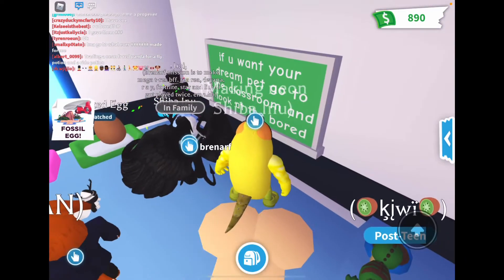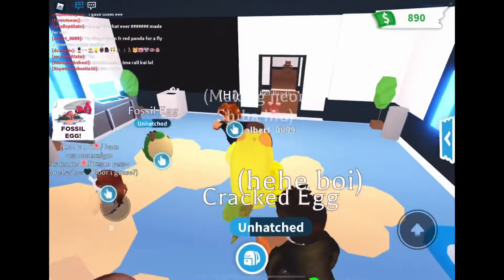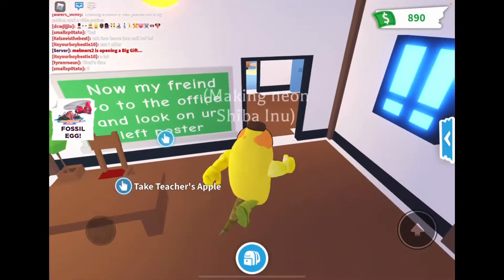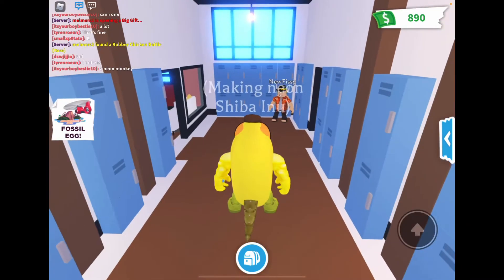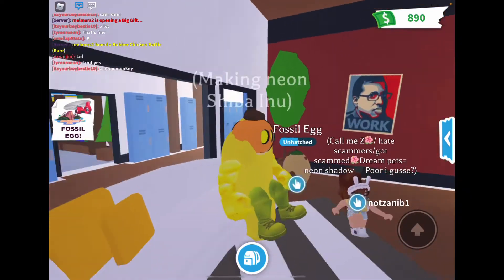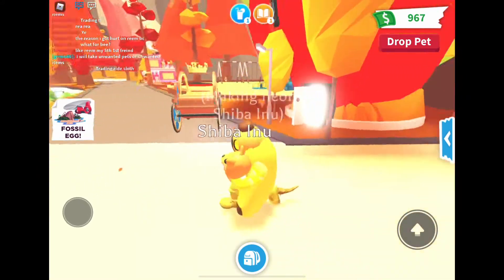Someone sent me a trade request — not now. If you want your dream pet, go to the classroom and look at the board. Go to this person, then go to the office and look on your left at the poster — that's how you get your dream pet.